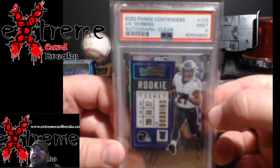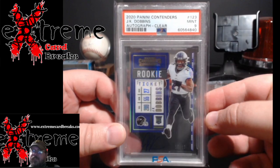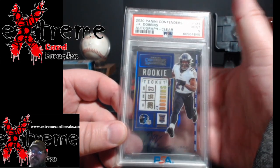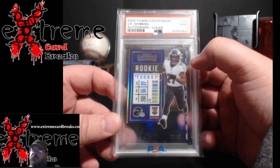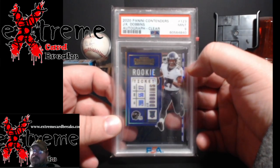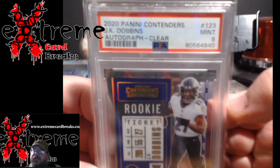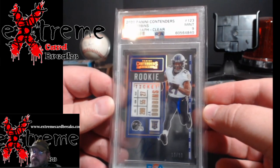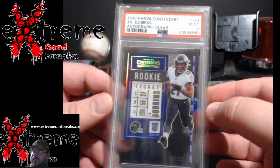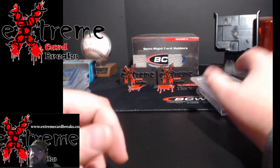Finally, 2020 Contenders JK Dobbins rookie ticket clear, PSA 9. It's kind of hard to see because it's clear - hard grades on these. Sometimes you luck out depending on how whoever opened the packs handled it; sometimes you see a lot of sevens and eights. Pretty cool pickup - I'm going to try to use it as trade bait down the road. Very inexpensive for what I paid; the cheapest one on eBay is like $170 and I'm not even at the hundred dollar mark on this one.